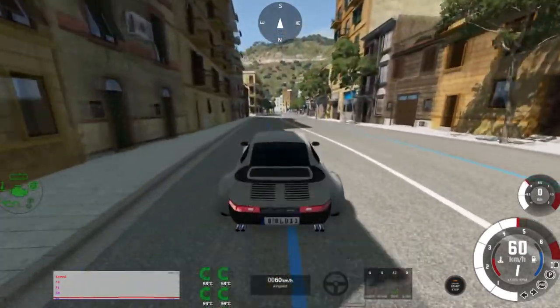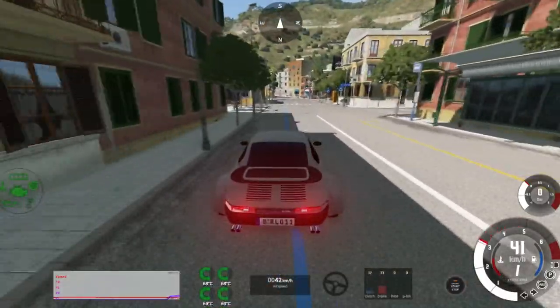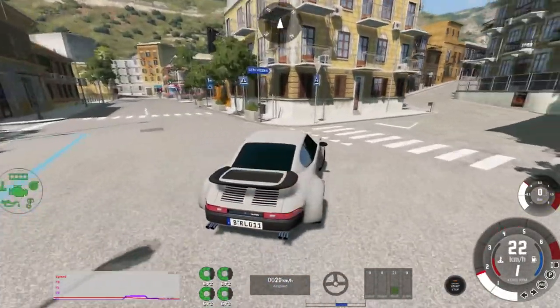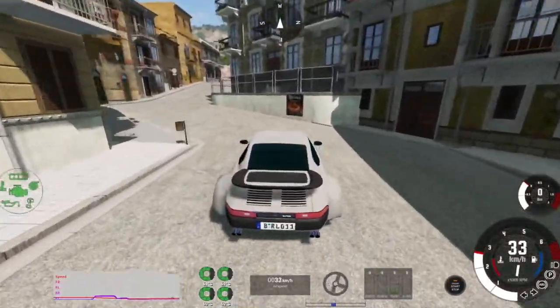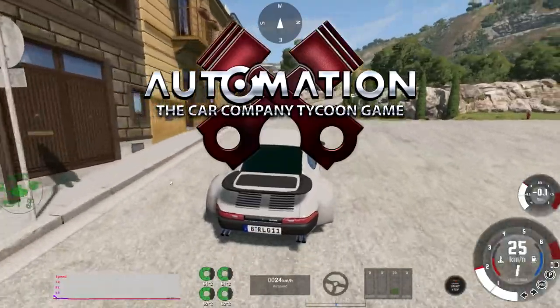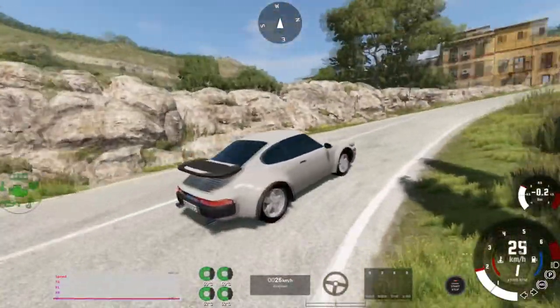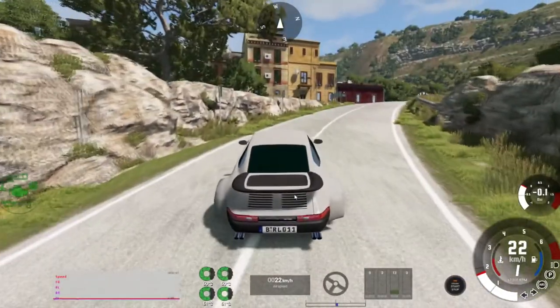But Forza has its limitations. For example, I couldn't take an engine in an American-style sedan and move it to the trunk, like in this rear-engine Porsche lookalike that I'm driving. And maybe that's something I want to do. Well, now I can, with Beam and another game called Automation. So why don't we start by putting the engine from this Porsche into the trunk of an American sedan, and see what happens?